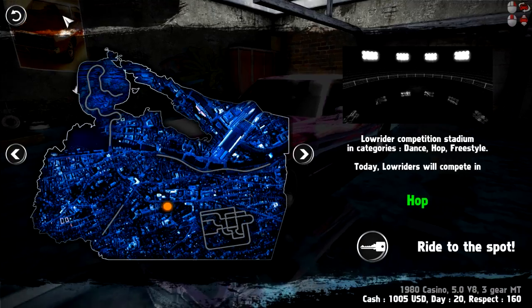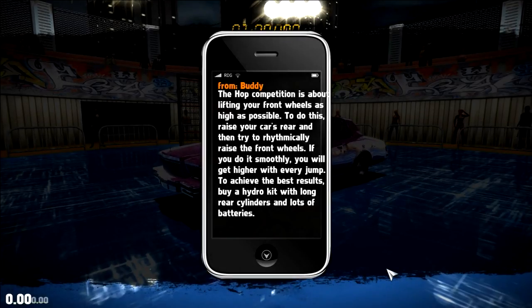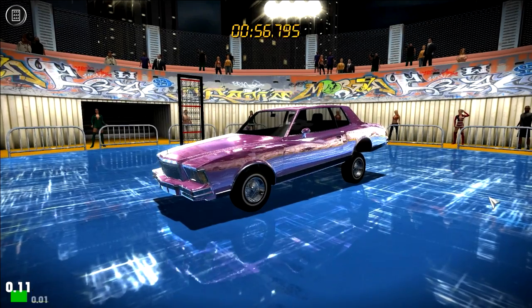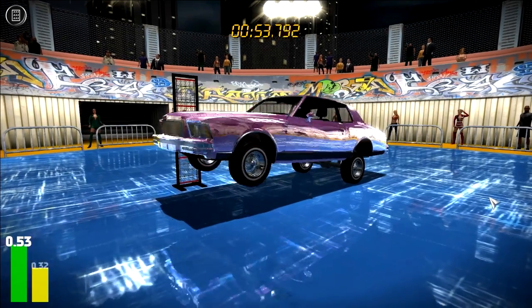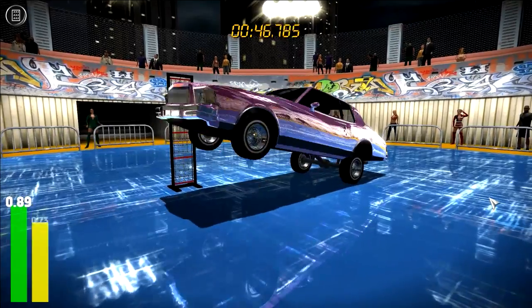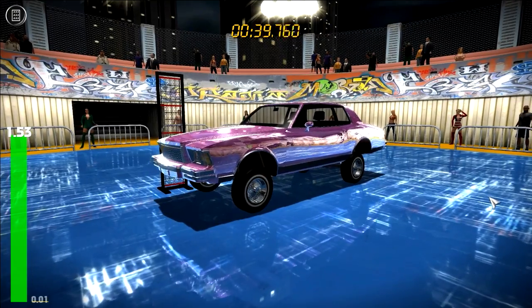The hopping — the final competition in the lowrider scene. This is going to be a good one. The hop competition is about lifting your front wheels as high as possible. Possibly even doing a backflip — if you can manage that, then you get all of the women, all of the money, and all of the sick cars. We've got our little meter over there that tells us how high we've gone. The idea is to break over the barrier. There we go, you see that? Nobody's going to be able to compete. My trunk was on the floor.